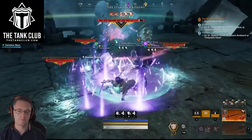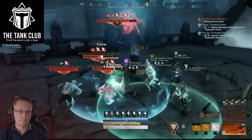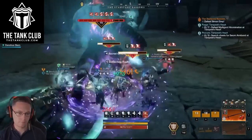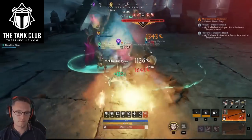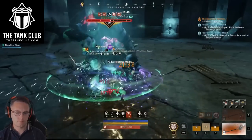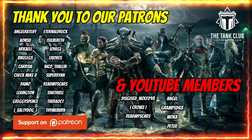That covers all the essentials of gearing your tank in New World Season 3. For more information and a written guide about all the gear you can obtain, check out thetankclub.com — there's an article there that will be kept updated. Make sure you're customizing your gear to match your playstyle. Adapting to in-game challenges is essential for successful tanking, and having different wards and protections for different situations is really important, but having one good stable set of gear is now quite accessible with this patch. Feel free to join the Tank Club Discord for support and tank-related assistance. Thank you to patrons and YouTube members, and thanks for watching.